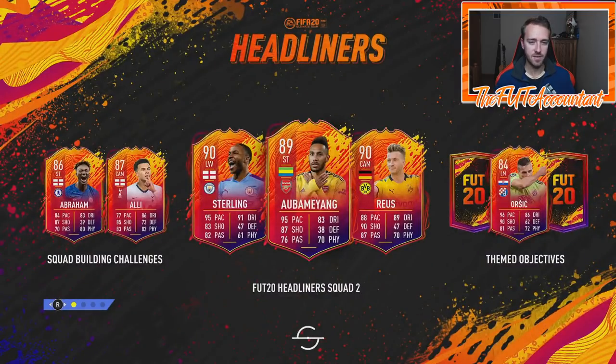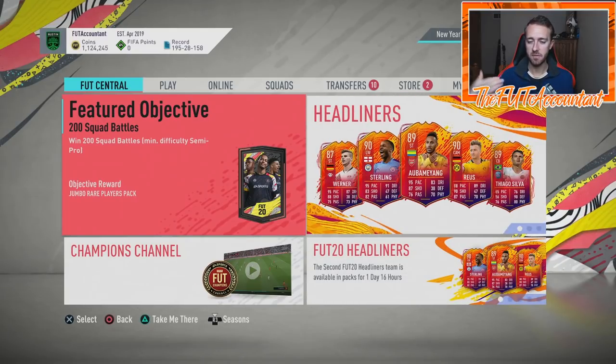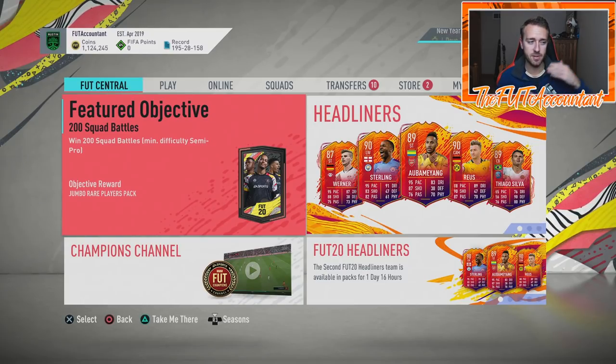Tuesday might be a day where we can tell what EA is planning to do for the rest of the week. They've been doing loading screens — dropping them at least every day, and then right before the promo drops they keep updating hints. I'm really curious to see if we get loading screens teasing the promo starting Tuesday, then a new one Wednesday, one Thursday, and Friday we get the actual promo. Last year for Future Stars was the first year we got a loading screen that far in advance — everyone freaked out about what the card design was.